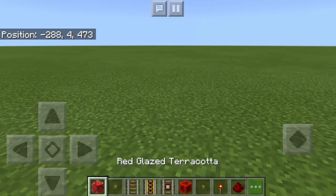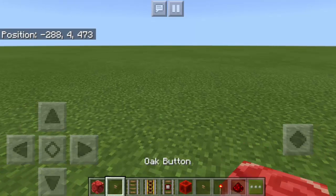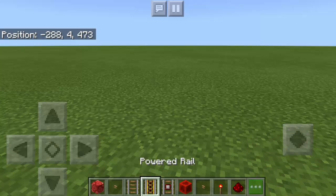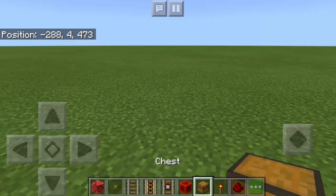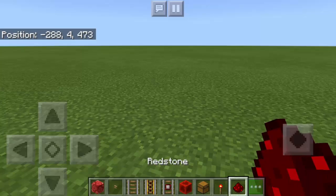So here are the things that we need: Red Glazed Terracotta Block, Button, Rail, Powered Rail, Detector Rail, Block of Redstone, Chest, Redstone Torch, and Redstone Dust. Other items will follow later.